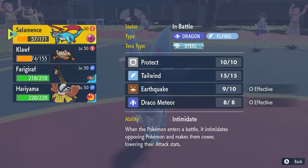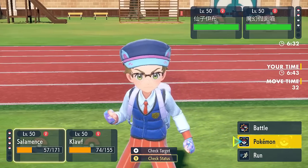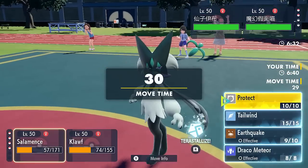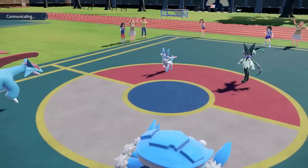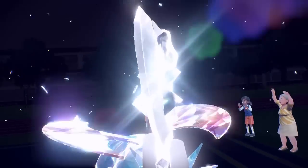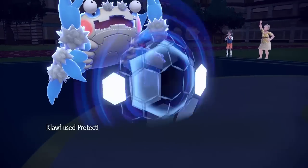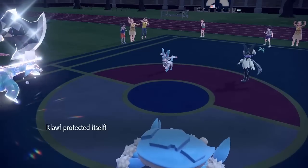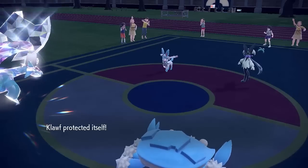What I'm going to do is use Defensive Tera Steel with my Salamence, hoping that will allow me to take a Hyper Voice from the Sylveon and then get the Tailwind. I'm guessing that Meow Skorada is going to attack into the Klorf because Klorf is obviously the biggest threat right now. So I'm hoping that my Protect with Klorf will mean that Meow Skorada doesn't get any damage off this turn.